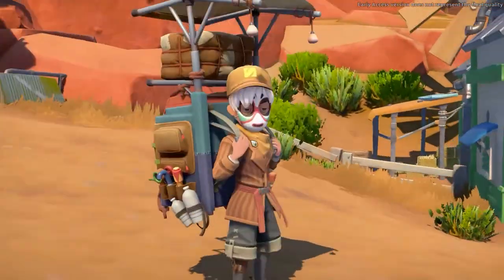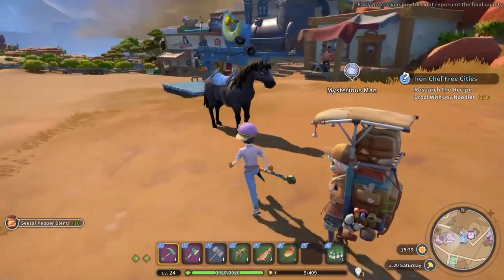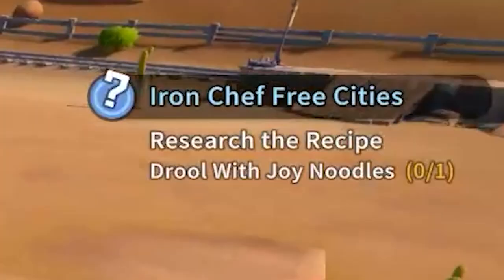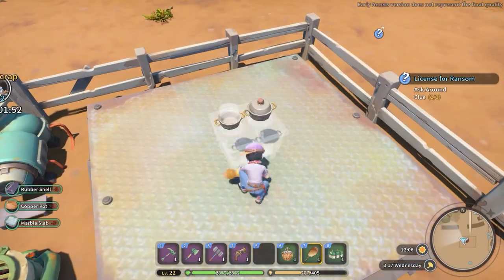One of the side quests you can take from the Mysterious Man is called Iron Chief Free Cities. This quest will require you to research a recipe called Drawl with Joy Noodles. If you received this quest, you have probably already built and placed down an apprentice cooking station.